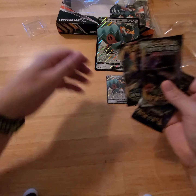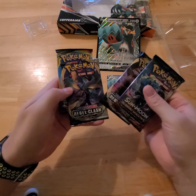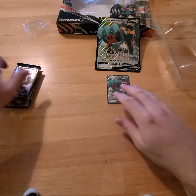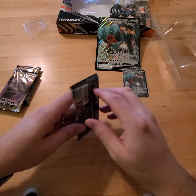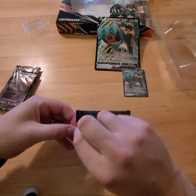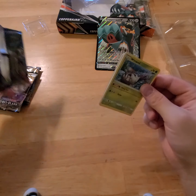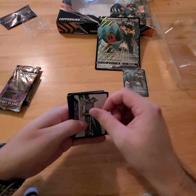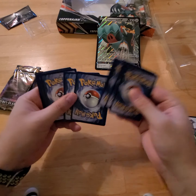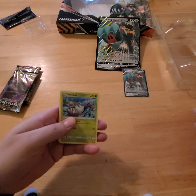We'll set this stuff out of the way. We got our four packs that come in this — a Sun and Moon, Rebel Clash, and a Cosmic Eclipse. We'll just start with the top one here, Sun and Moon. At the end of this video we'll do the code card giveaway — I've got probably 10 or 11 code cards we will give away. All right, here we go.